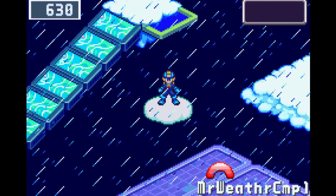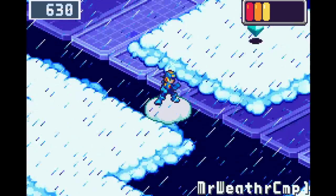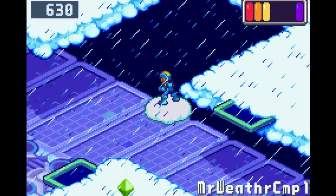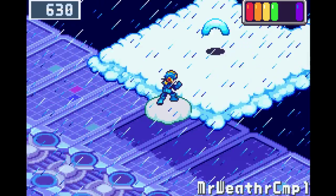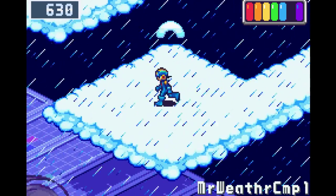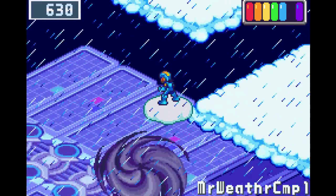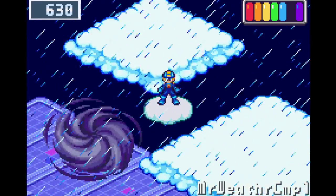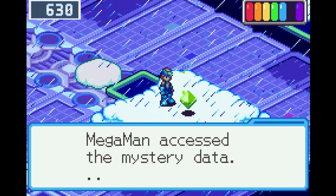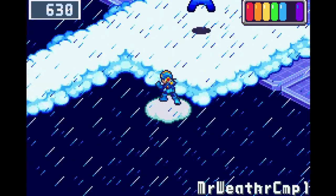Up here in the north we're finally gonna get stuff done. There are no new viruses in here, by the way. You can't encounter viruses when you're on the cloud, however you can when you're on the platform clouds. Very simple concept, and actually a pretty easy area. It's pretty fast too — this place is over more quickly than any of the past couple areas. The only really tricky part is surrounding the typhoon viruses.